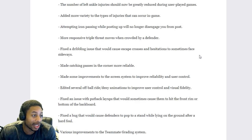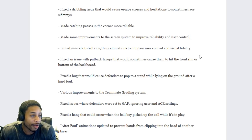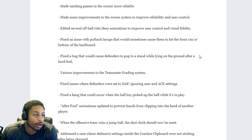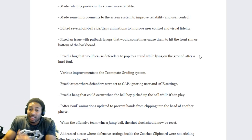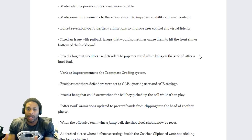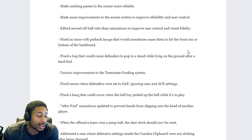Attempting icon passing while posting up will no longer disengage from the post-up — I didn't even know that was a thing. More responsive triple threat moves when crowded by a defender. Fixed the dribbling issue that would cause escape crosses and hesitations to sometimes face sideways — that I did get, because sometimes you try to do the step back and he would jump to the side, so that's something actually worth fixing. Made catching passes in the corner more reliable — thank God, because when you catch the pass in the corner he's either gonna go out of bounds or do all this before you can take the shot.